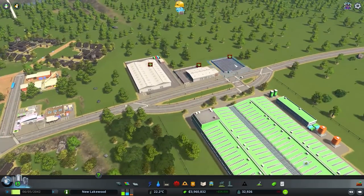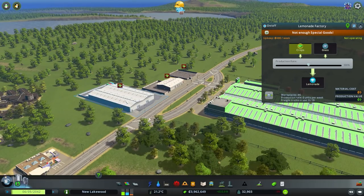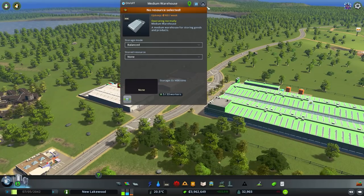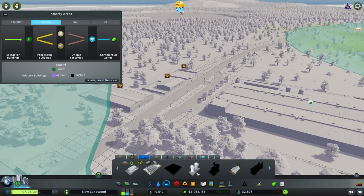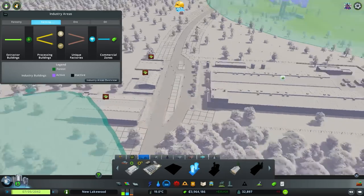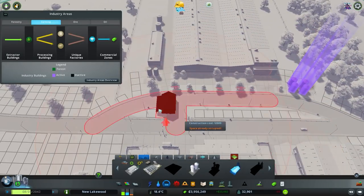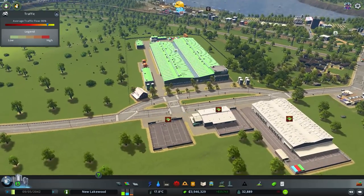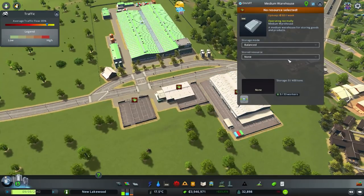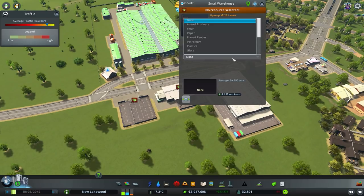We need three warehouses even though we only have two inputs, because we also need somewhere for the lemonade to go. We'll grab our farming stuff and put crops in the green silos — a couple grain silos for realism — then one little barn. These store the crops, and then we need one for glass.